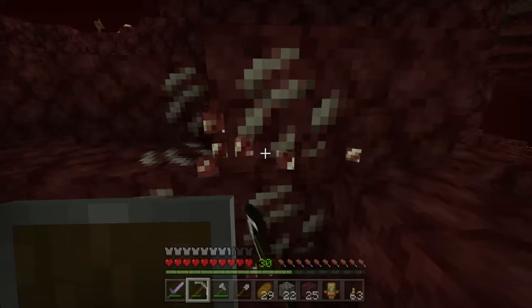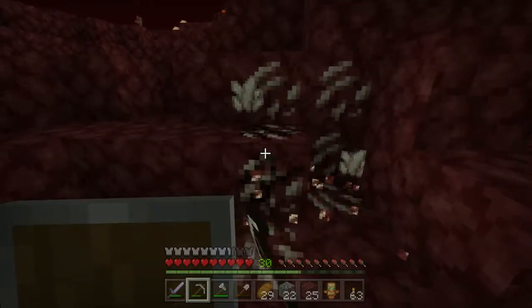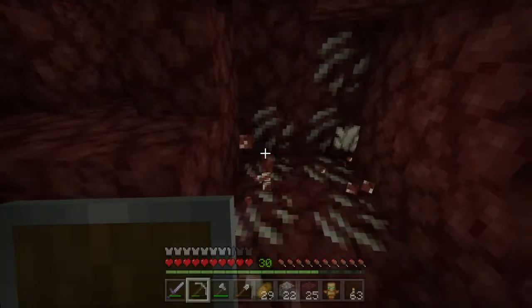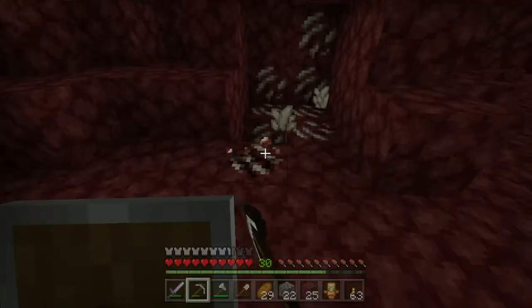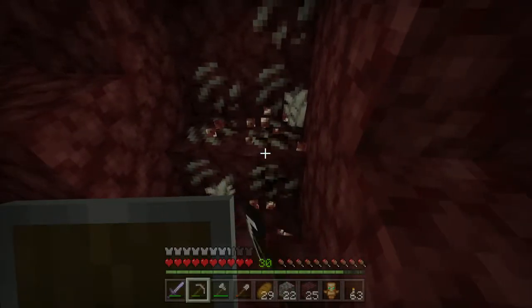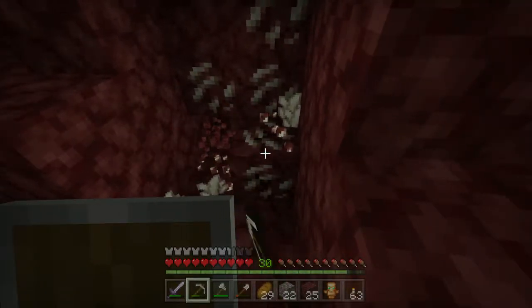This time I'll craft a portal, and I'll carry some empty maps with me just in case. That way, once we go through the nether portal at that fortress and go into the overworld, we can have a connection and map out where we are.